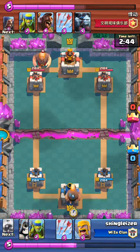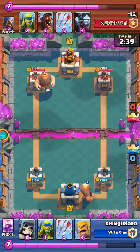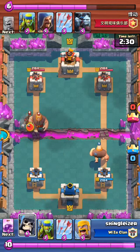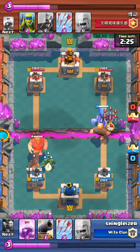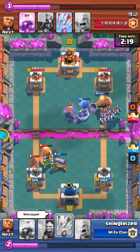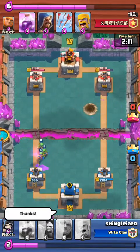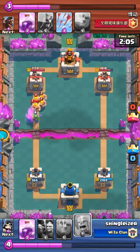We both put down our giant to start off with. He reveals his, so I put mine down. He puts down his hog, which didn't make much sense. I completely forgot to arrow the minions and did it far too late, so they didn't make it to the tower. He gets the tower down to 366 — that's kind of annoying.